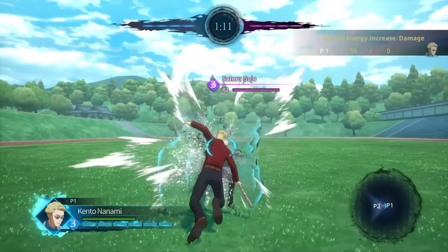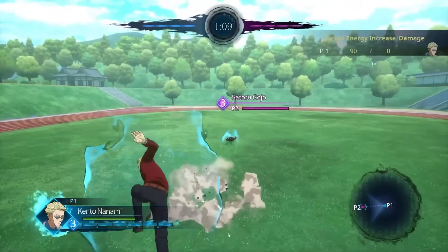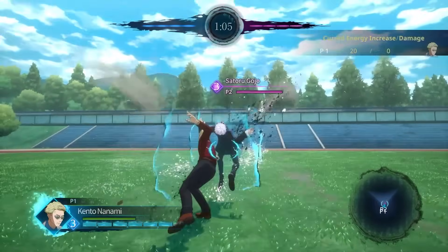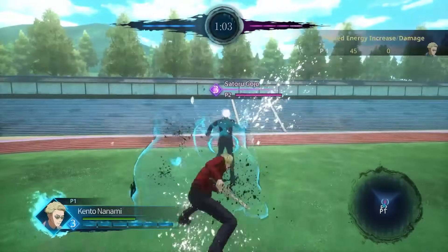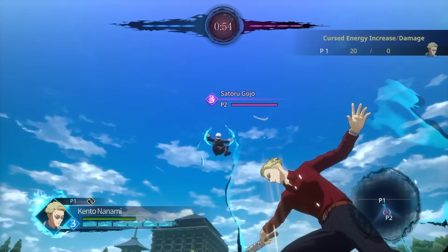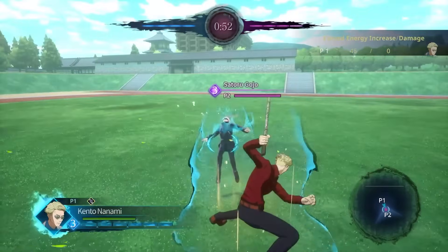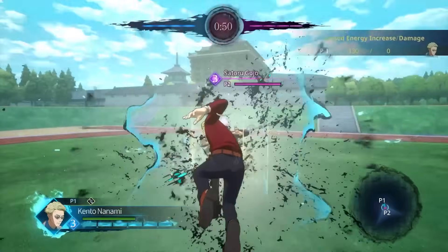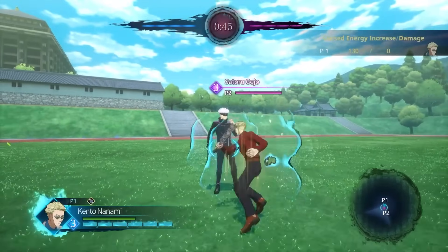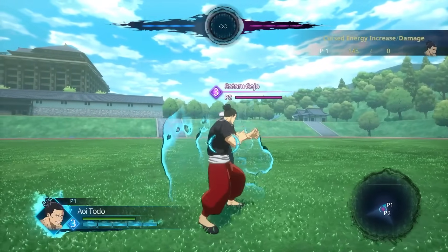Playing as Nanami is super satisfying whenever you hit a critical — you feel accomplished. His combo is a little bit more tricky to pull off as you need to hit the critical to get max cursed energy. With Nanami, hitting criticals is always more worth it because you get more cursed energy, more damage, or even combo extenders. His optimal meter gain combo gives you 130 cursed energy and starts with his joint attack into two hits of the auto combo, followed up by a critical shockwave attack.